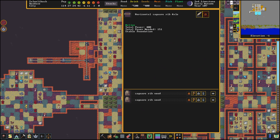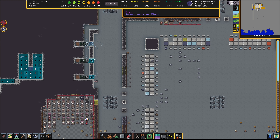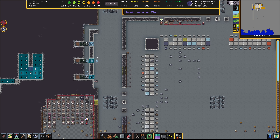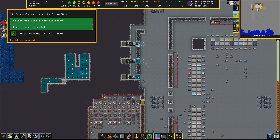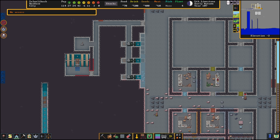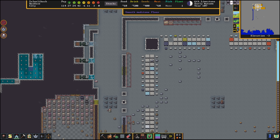Everything's engaged. Total power is 400 — that's how much is being produced — and total power needed is 151, that's every piece of machinery combined into one system. Let's go down and take a look: very nice, creating mist! Now let's put the final finishing touches on the mist generator. We're going to Build, Construction, Floor Bars — putting iron bars on these three channels and on all of these channels as well, so nobody can fall and nobody can get hurt. The pump is going to be able to draw water through the iron bars so it won't affect anything.